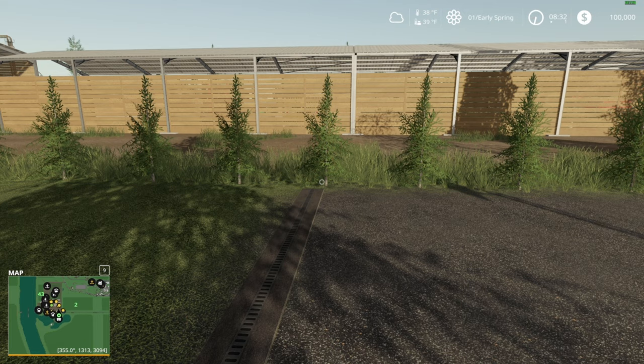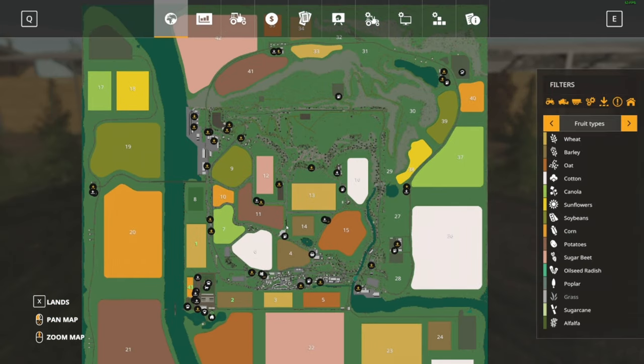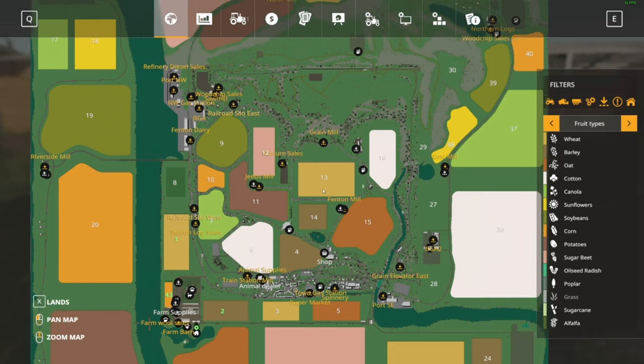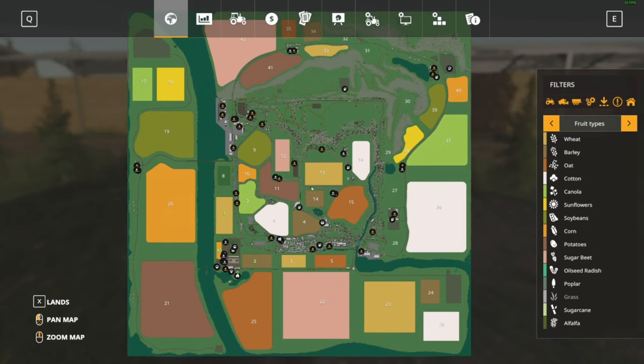Let's take a look at the map - I think this is going to be the let's play. If you guys are familiar with Felsburn, one of the stock farms and maps, this is the Felsburn edit. If you guys follow my mouse, roughly this was the shape of Felsburn here, and then Stevie has added to it all the way around the outsides.